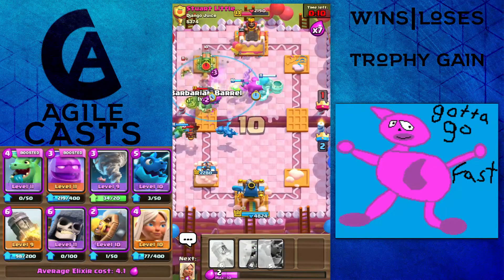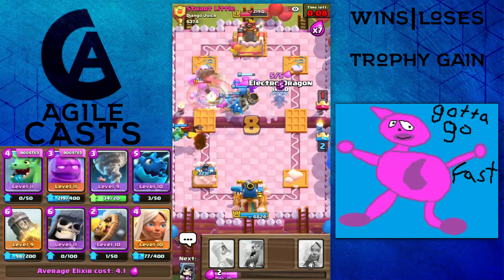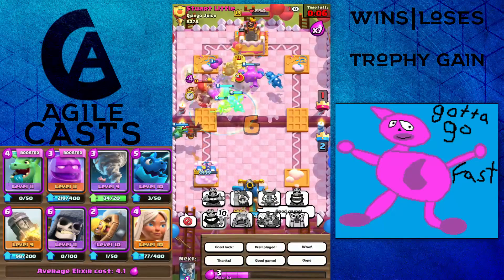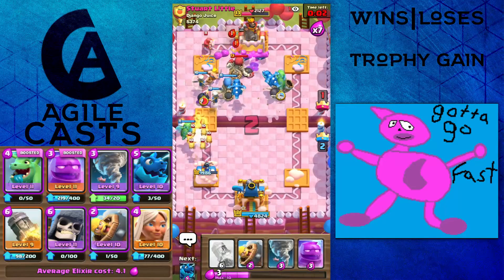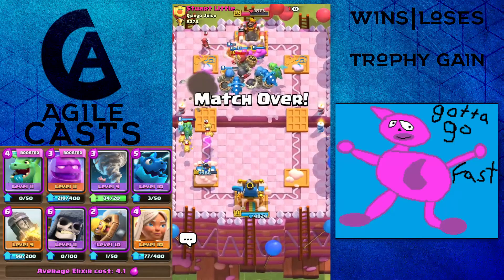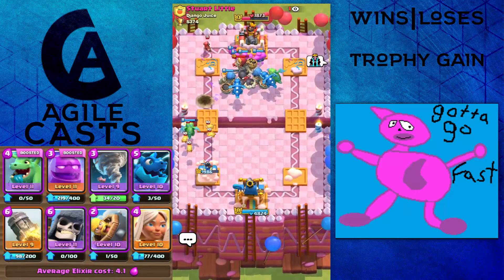I'm just going to Nado Bar Barrel — that seems like an overpowered combination. Honestly, I would like to say I did not have a very good matchup there because he had every single splash card and a Giant Skeleton, but I still pulled the win out.